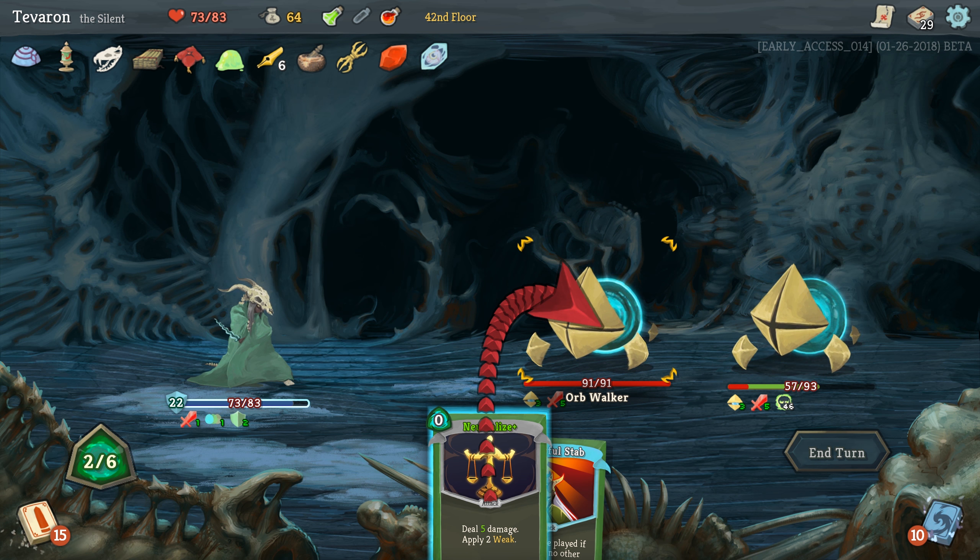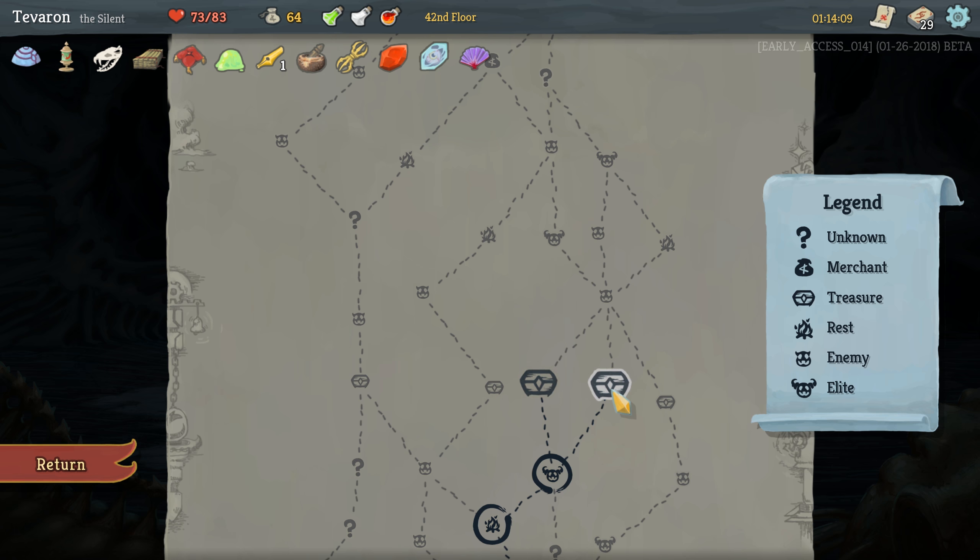Ornamental Fan — every time we play three attacks in a single turn, gain four block. It's fine; would be better if we weren't on the deck we're on, but we'll take it. Don't want any of these — we'll take the health upgrade.